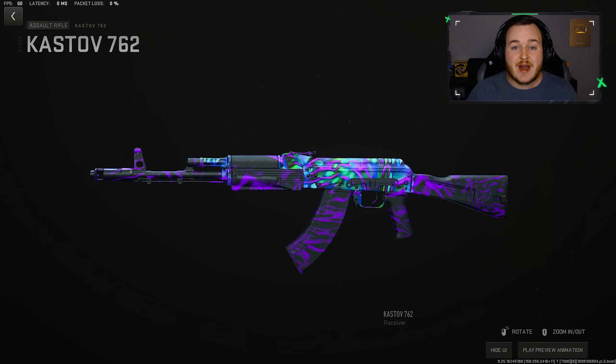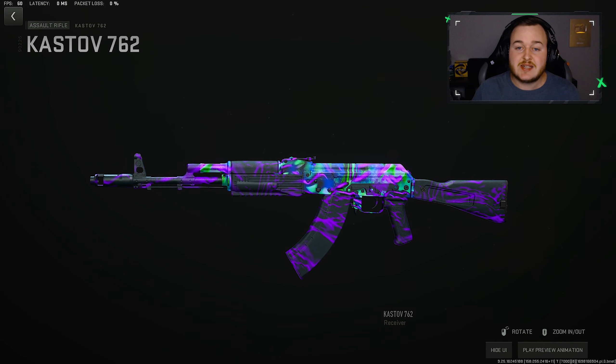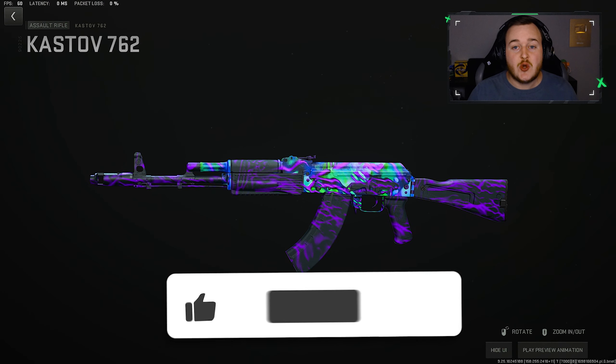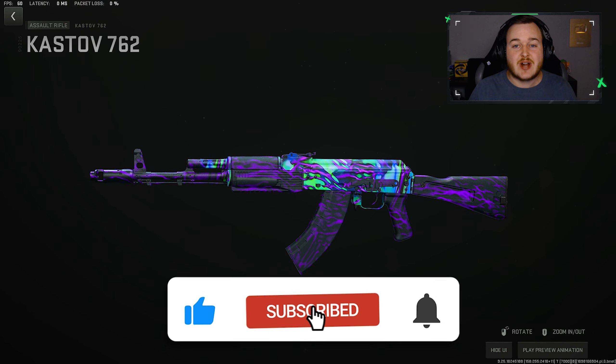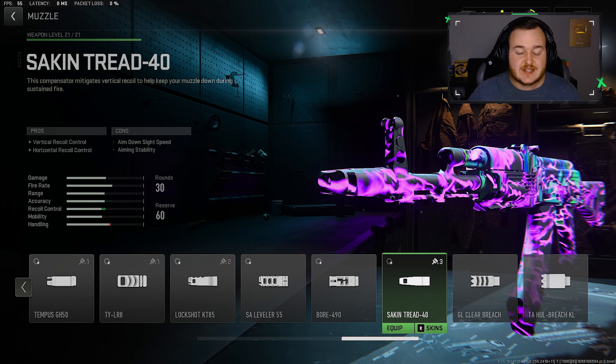In yesterday's hotfix they buffed the Kazdolf 762, increasing its close damage range, so this weapon is gonna be even better in closer range gunfights. I'm gonna be showing you a build and also showcasing the new Ghoulie camo. If you guys are new, enjoy today's video, hit that like button, subscribe with notifications on, and let's get into it.